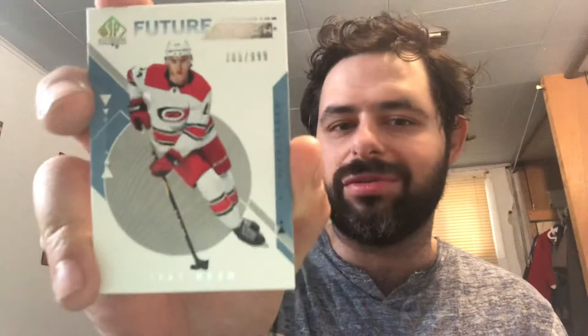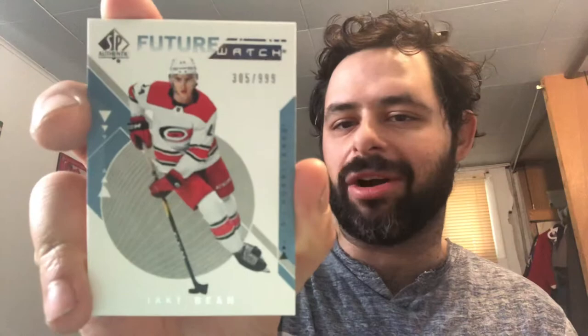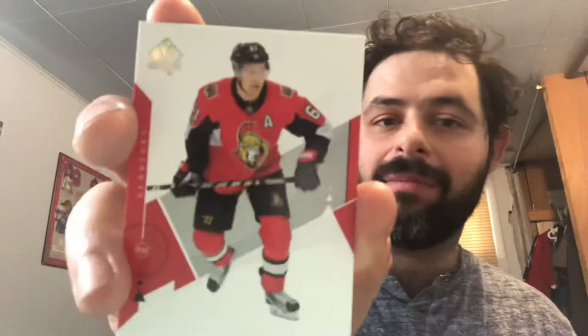We have Matt Sugioello, Roberto Luongo, and another Upper Deck Update of Carl Hagelin. We actually got a Future Watch rookie card too - not auto, but we have Jake Bean numbered out of 999 for the Carolina Hurricanes. I think there are about 19 non-auto Future Watches this year, so he's one of them. Can't go wrong with that. And Mark Stone's base card as well.